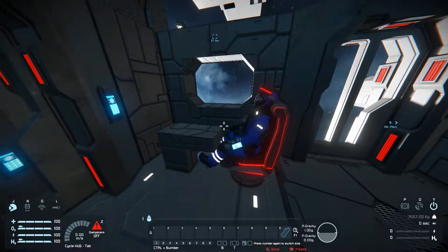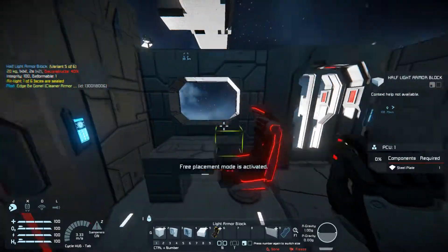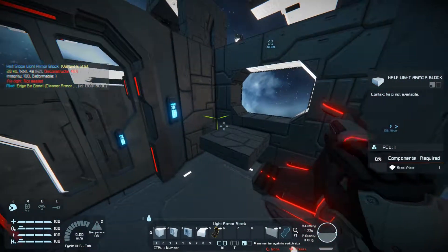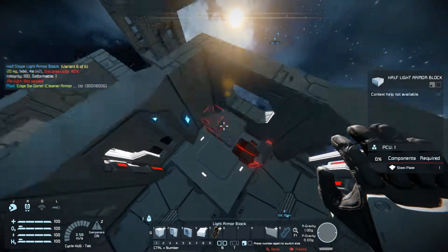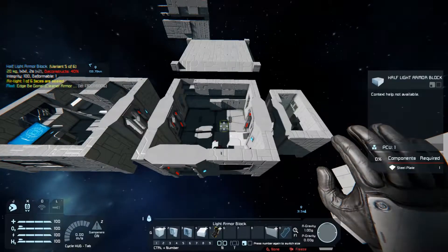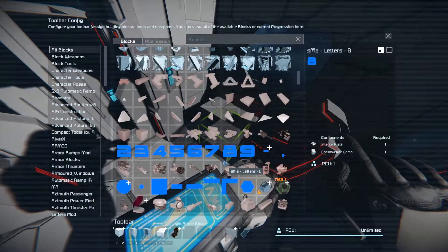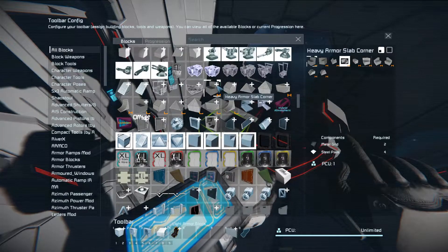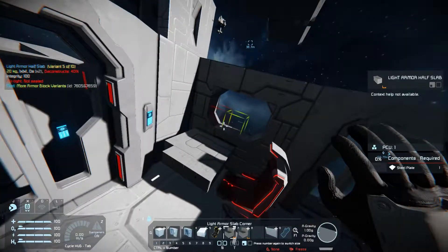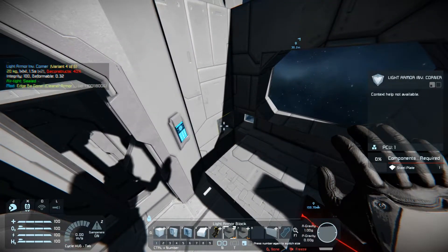So instead of using the inverted LCD, I use these half blocks, which gives it kind of a more RV-type feel. It's definitely smaller, which I really like in front of the window. I spent a little bit of time just trying to figure out if it was a good mix of blocks — just to make sure it was the right size for everything. It ended up being really good.